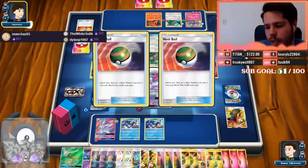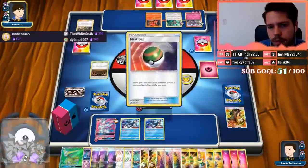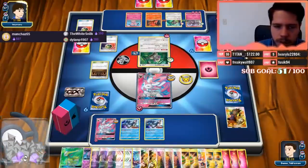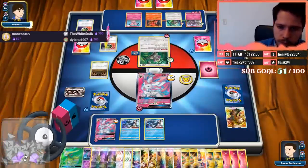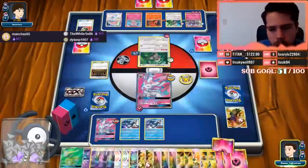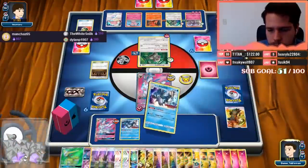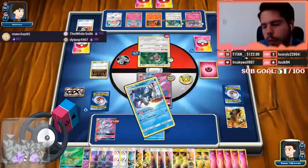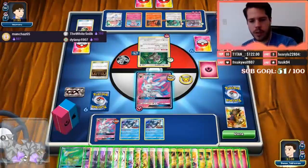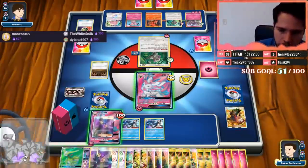Maybe this deck needs Gladion — I don't think it needs Gladion since pricing a tool is an anomaly. Double Nest Ball for double Snubbull or double Slugma. I'll grab a Slugma and then pass. I should Acerola this turn — let's Slush Rush though. I was at 21 — 1-2-3 through 24.